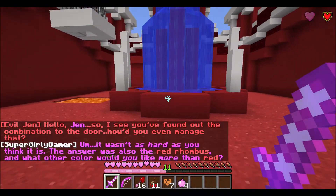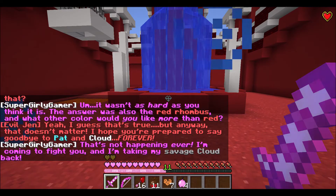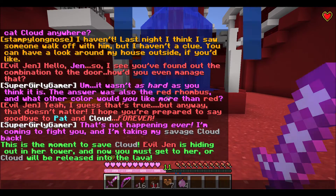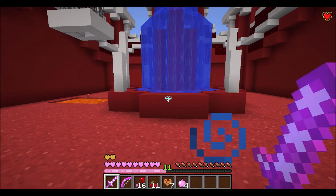I gotta prep myself with the enchanted apple. Now I'm ready for battle. Hello, Jen. 'So I see you found the combination to the door. How'd you even manage that?' It wasn't as hard as you think — the answer was the red rhombus. And what other color would you like more than red? Yeah, I guess that's true. 'I hope you're prepared to say goodbye to Pat and Cloud forever.' That's not happening ever! I'm coming to fight you and I'm taking my savage Cloud back. Evil Jen is hiding in her tower and you must get to her or Cloud will be released into lava! Oh no! Lava — Cloud is right there!